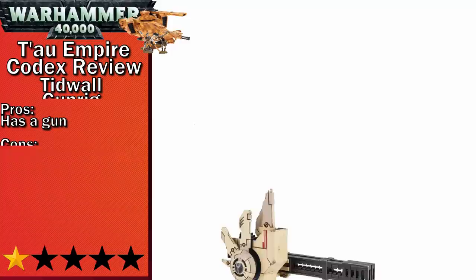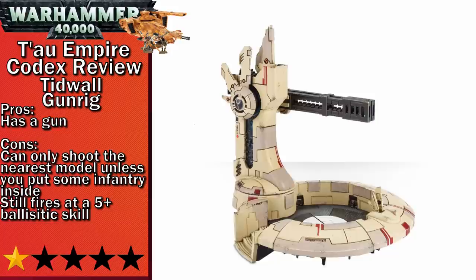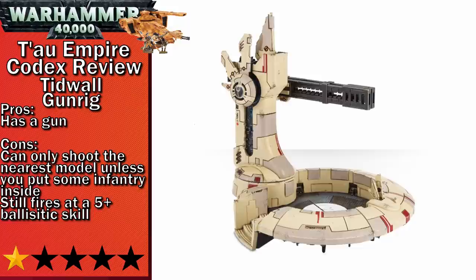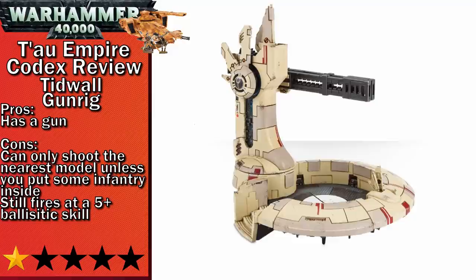Next up in one-star is the Tidewall Gun Rig. Unlike a lot of fortifications, these guys can actually move — all you have to do is stick some infantry in there, and the infantry can still shoot out due to the open-topped rule. This thing carries a gun of its own with absolutely beastly stats, but the building has a five-up ballistic skill, so the only time it's going to hit anything is with a lot of luck or with five Markerlites. You also can't choose what it shoots at unless a squad is inside it, and whatever infantry you put inside won't be able to match the range of the gun rig. To top it all off, this thing is 120 points and still only has a four-up save.